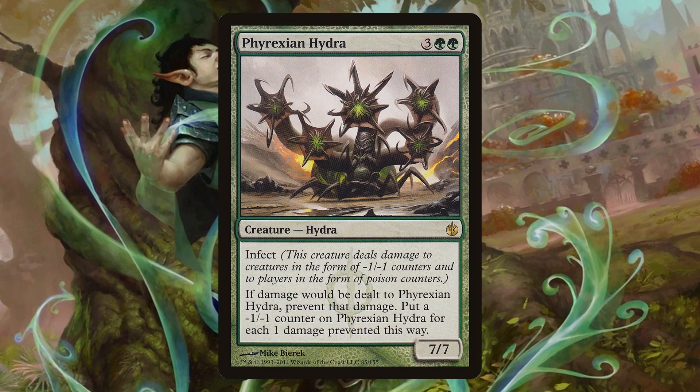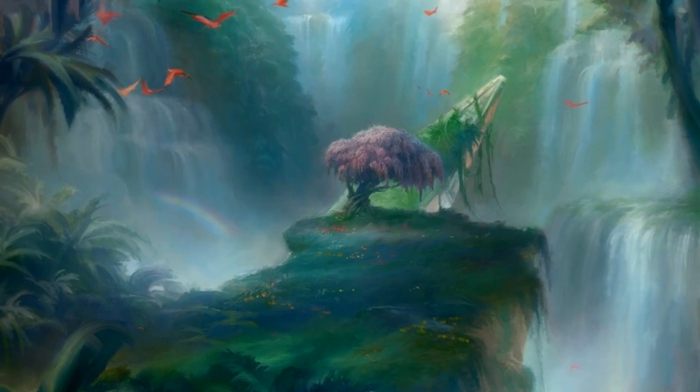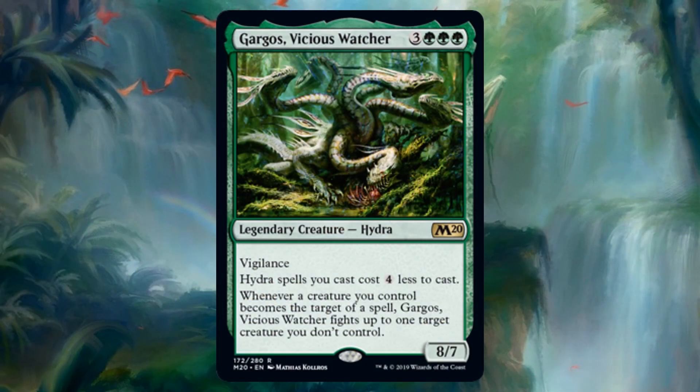That is what this deck is all about. You're playing with goofy hydras? No — they're huge, they smash everyone, they have trample, and I'm drawing more cards than the blue player. I hope you enjoyed this deck tech because I certainly enjoyed making it. Gargos is very fun, and I didn't even really talk very much about the targeted fighting ability that feels like just value. Also, this is an eight-powered creature for six CMC, and with vigilance it also just smashes people.